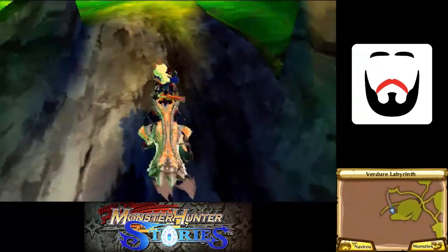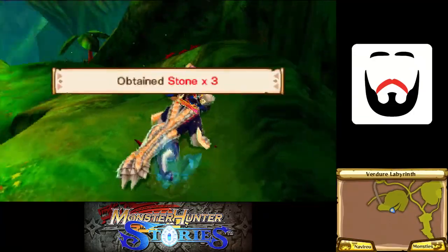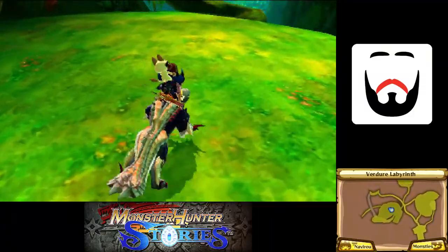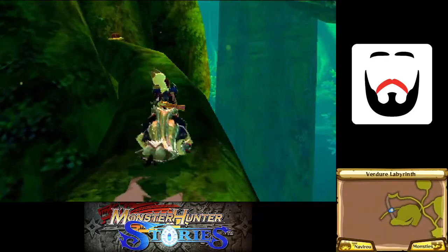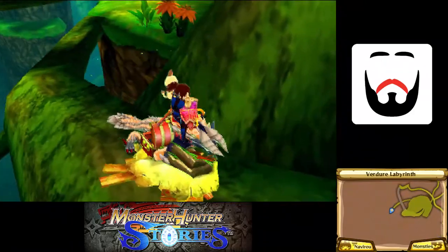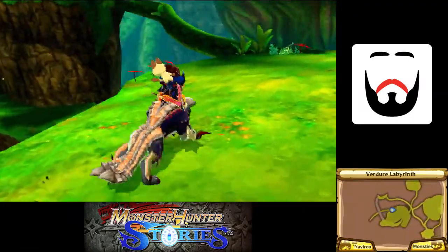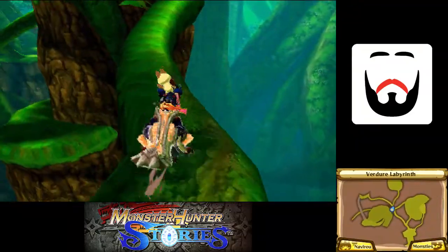I saw a chest over there, I'm going to have to grab it. But in order to grab it we got to get over to it, which is going to take a little bit of time. Now that's nice. I like defense nutriments. And getting five of them in one chest is fantastic.